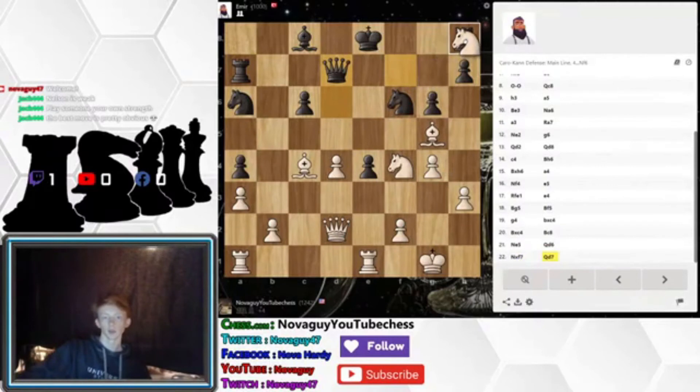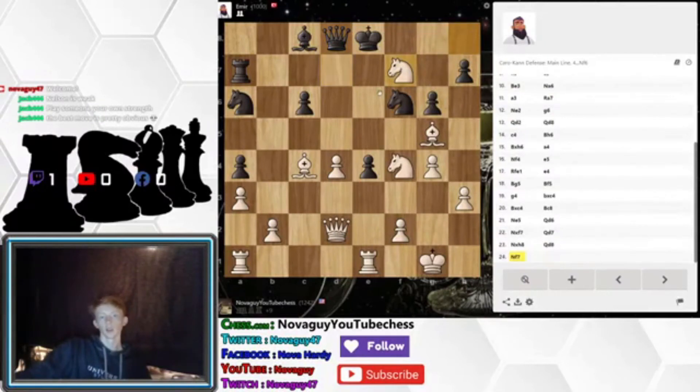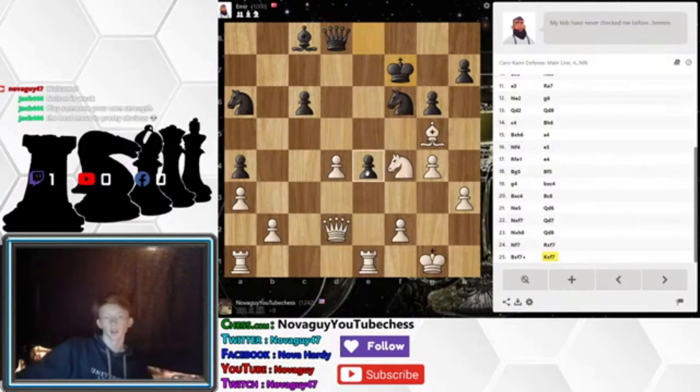Yeah, there it goes. You have to protect your knight — you've got to protect your knight. And now I'm going to threaten the queen. This square is still safe. Two pieces — hey, if you can get two pieces for a rook, do it. That's an inaccuracy — that's my inaccuracy right there. But we're up plenty of material right now and we're doing alright.